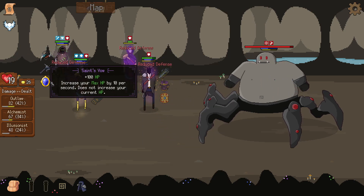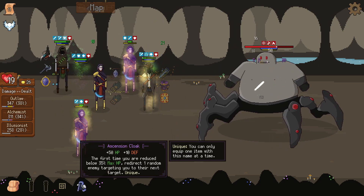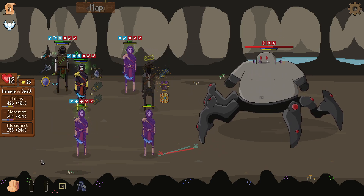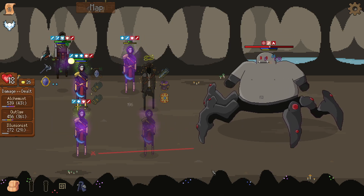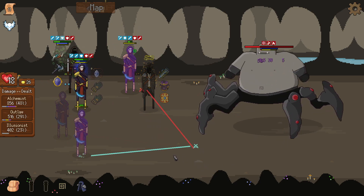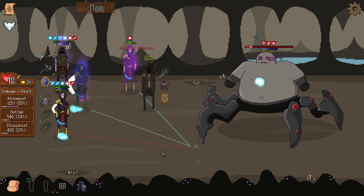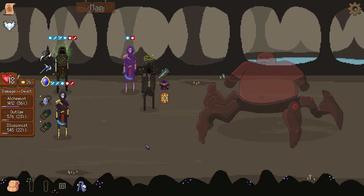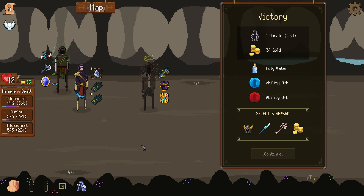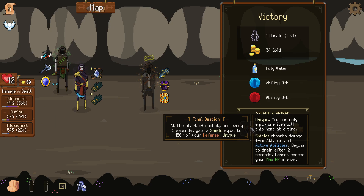I don't even know if the Saint's Vow helps the alchemist so I'm thinking about giving him the Ascension Cloak. The outlaw's down — can the others do it? Will I lose this boss fight? Is this run already lost? I haven't had a single potion. This looks very lost — and we win! At the start of combat and every five seconds, gain shield equal to 100% of your defense.